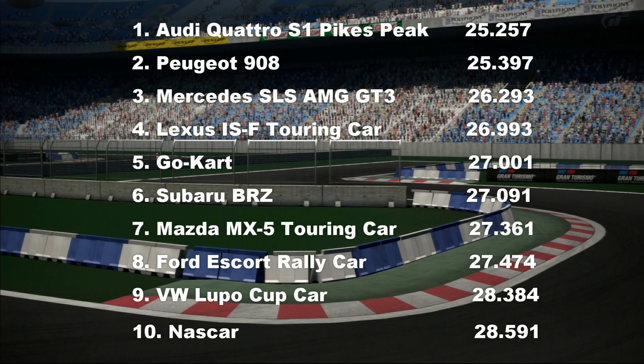The Lexus ISF touring car managed to use all of its power just about around this track and beats the go-kart by a few thousandths of a second. The Subaru BRZ — yeah, that did pretty well; better than I was expecting around here, very very close to the go-kart's lap time. The MX-5 touring car, despite its lack of power, is only three tenths of a second off the Subaru BRZ, considering that BRZ has probably 150 horsepower more — that's pretty damn impressive from the MX-5.